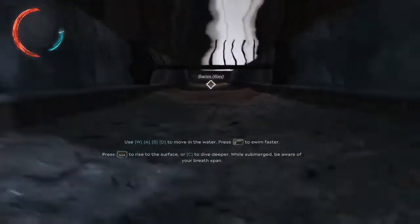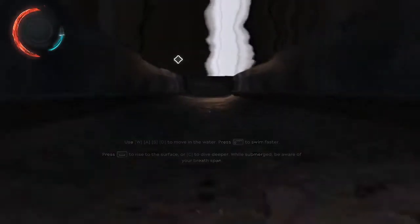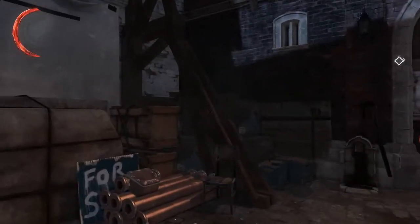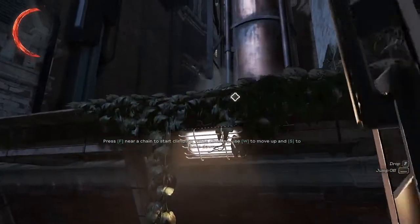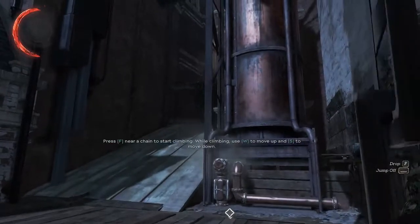Swimming time. You can swim faster in this version — it's amazing. You couldn't do that in the first game, you had to swim slowly. Climbing time. They fixed chains, which is nice. You can also do non-lethal takedowns on enemies that have been alerted, which is a godsend for low chaos.